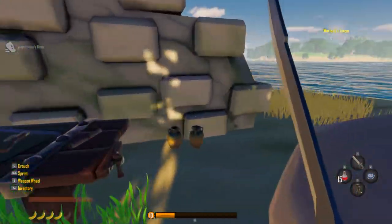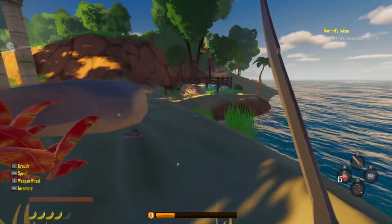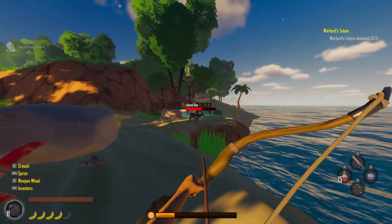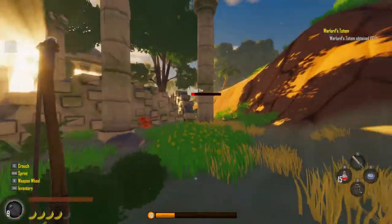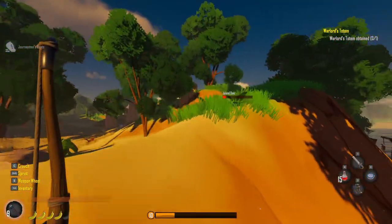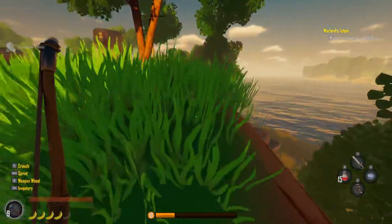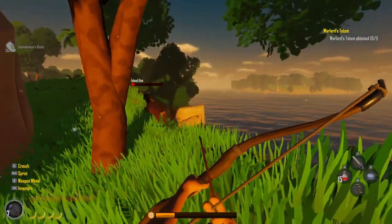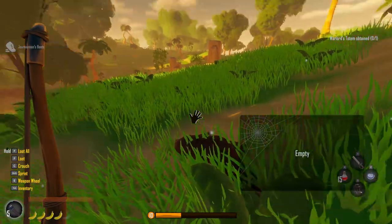Just leveling up. Found some pepper - haven't seen that before. There's a deer - this one is tough! Must have been resting my hand on a key and strafed. Come back here, just need your eyeball. Pretty sure you're not giving it to me unless I kill you. Finally! The deer iris - only cost me all my arrows. That was freaking comical.